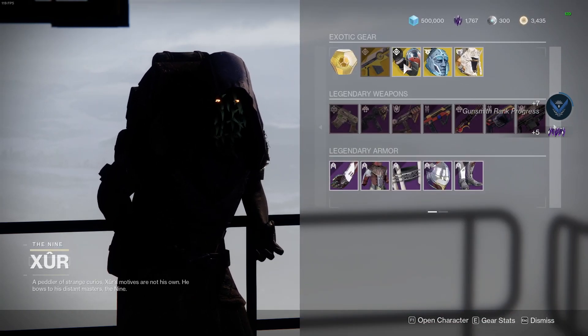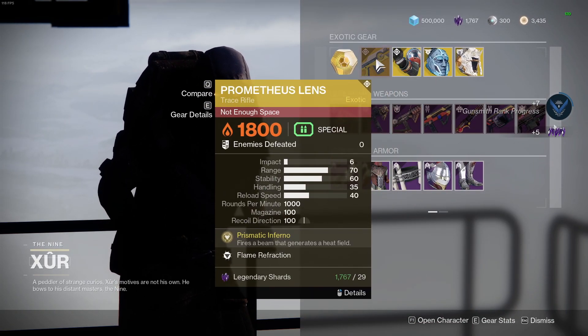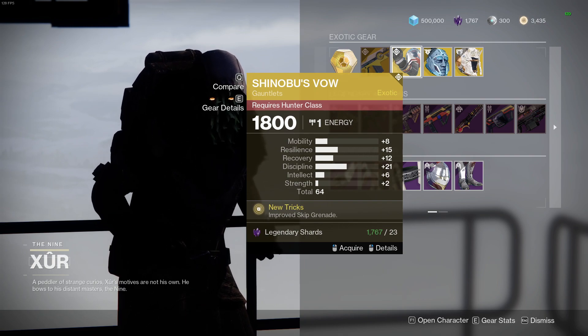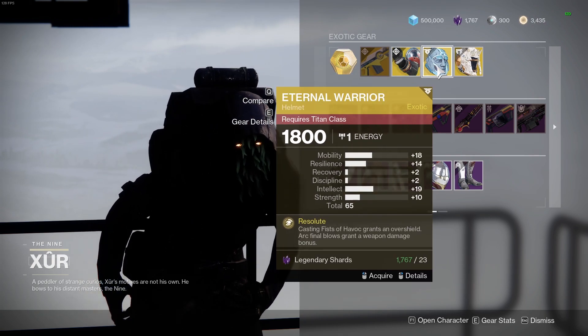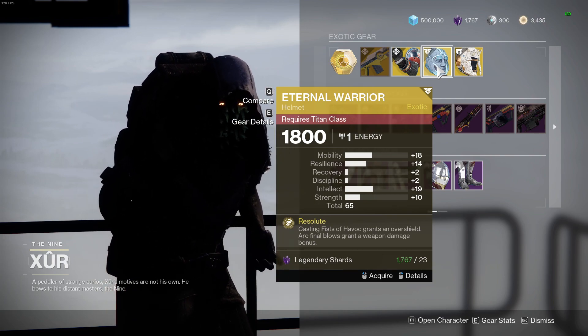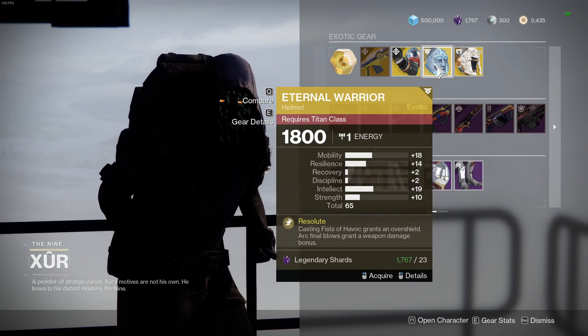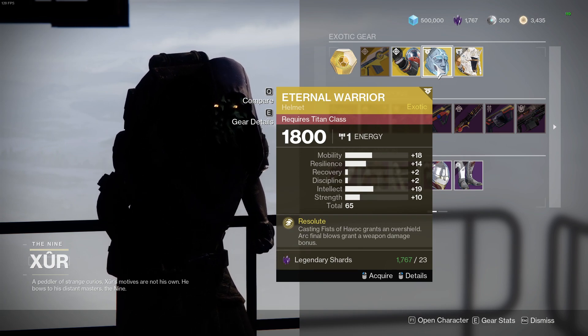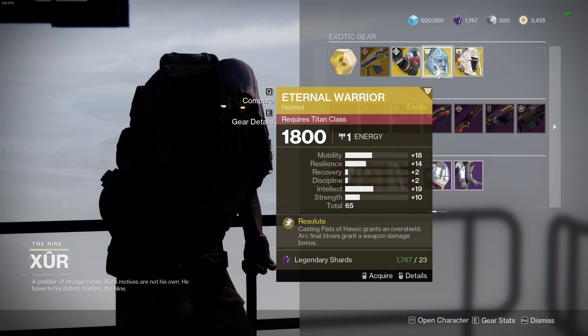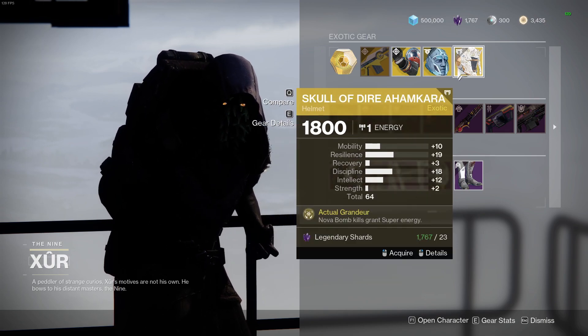Alright, what's he got? Prometheus Lens — I would pick it up if you don't have it, but most people probably have it. Shinobu's Vow: I don't see this used a lot, but the stats are quite good. Eternal Warrior has pretty good stats; it's pretty good for Titan. Now that Arc Final Blows can be just any final blow in the Final Shape to grant an Escalating Weapon Damage bonus.